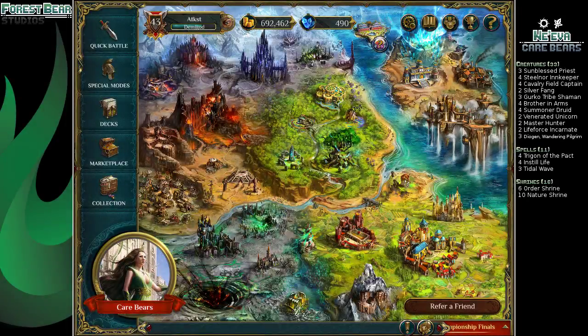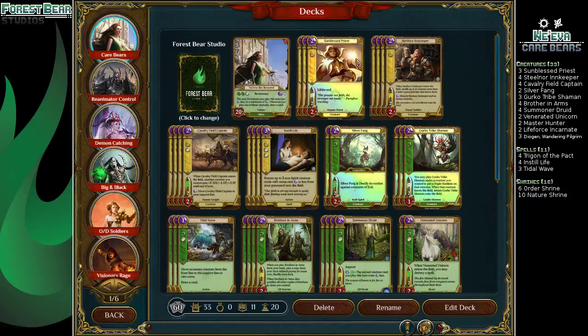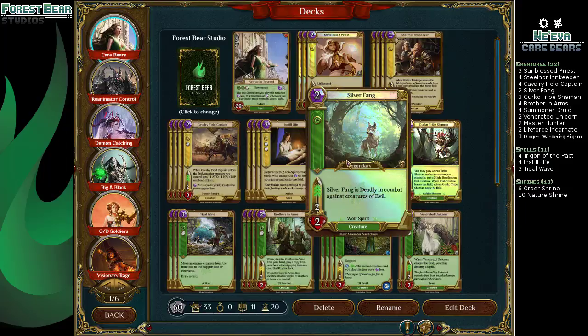Hey guys, Forsberg Studios here, back with more Spellweaver, and today we have Carebears with Ackis and Frosty. So Carebears — this is a list we've covered a few times, though it's got a few new things to play with.